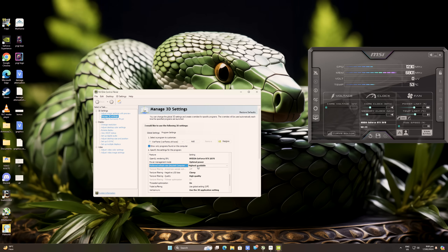For Texture Filtering, always set this to Clamp for better quality. For Texture Filtering Quality, set this to High Quality for better visuals. For Threaded Optimization, turn this on since my system has multiple cores. And again, don't ever use Vertical Sync in this game as it looks horrible. That's all the settings I've changed in my NVIDIA Control Panel.